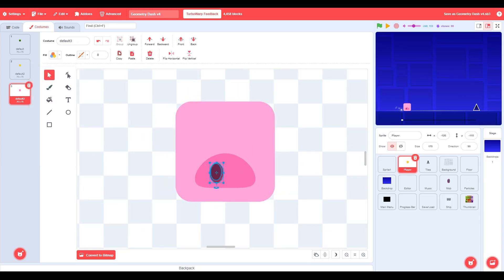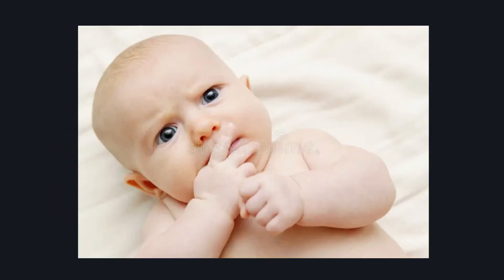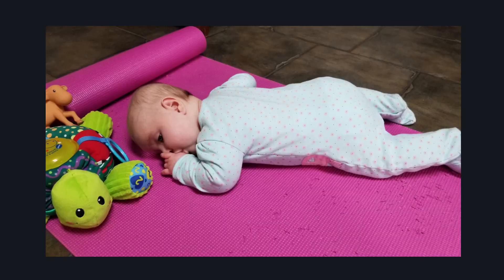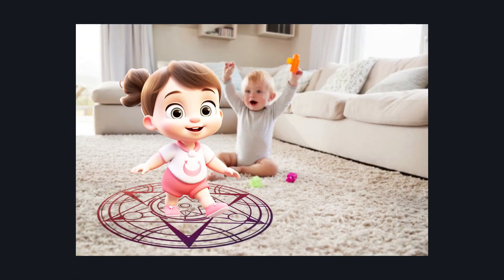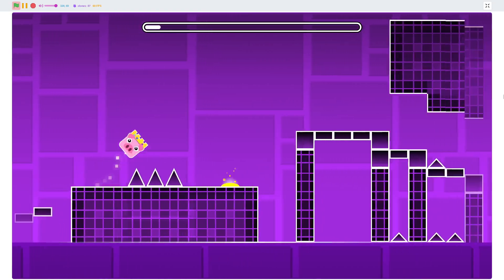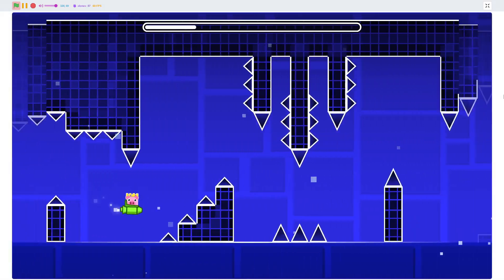So I designed some pigs, and then suddenly I had a terrible realization. If I'm going to make a Geometry Dash clone, that means I need to design some levels. Designing levels is hard work, and I am lazy. But it was fine — I had a plan. I summoned my sister and bestowed upon her the burden of level design. She designed two levels in my place, which were actually surprisingly good, with some interesting designs and good music synchrony.